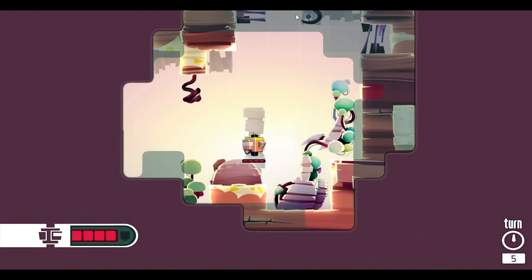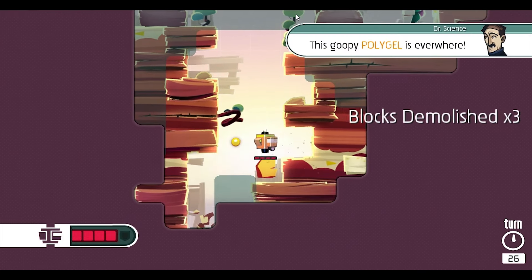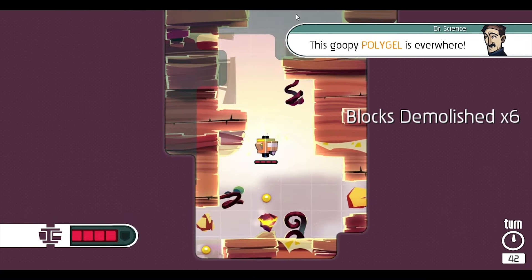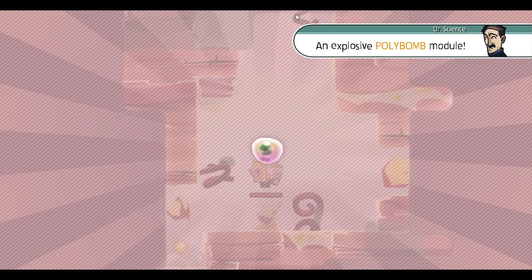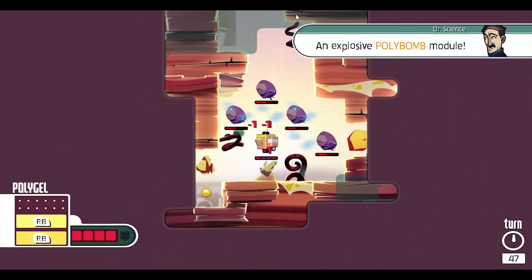In Nova, you're the pilot of a research vessel, and as you start the game, your only defense is to just ram your enemies into oblivion by smashing into them. That's not going to get you far as you progress throughout the game, but luckily you can fit your ship with a variety of different upgrades. An early upgrade you'll get is the ability to drop bombs, which your ship creates using the polygel that you find throughout the level, allowing for a powerful defense against hordes of aliens.